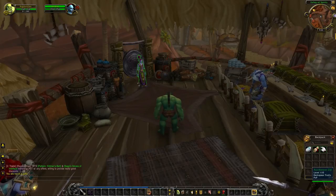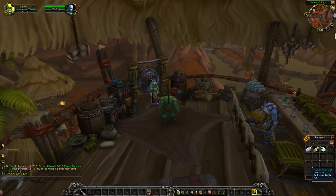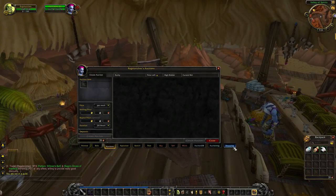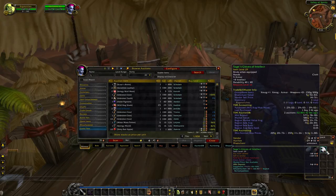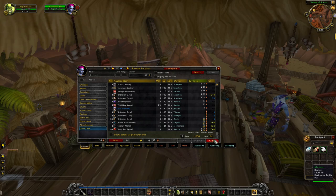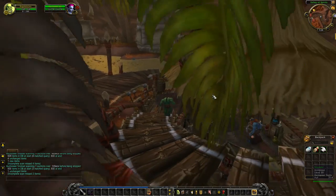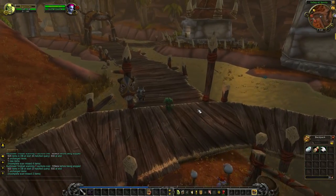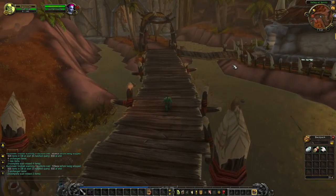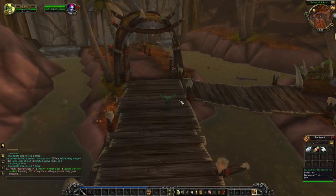I never knew there was an auctioneer here - is this relatively new? This is news to me. This has probably been here forever. What I'm doing now is looking through the auction house for things we could potentially buy if we took a loss on the Sage's Gloves and sold it to the vendor for 14 silver 51 copper. It would appear there is nothing that we can really even get once we would sell these to the vendor that would be of any help. No items that can sell back to the vendor for more.